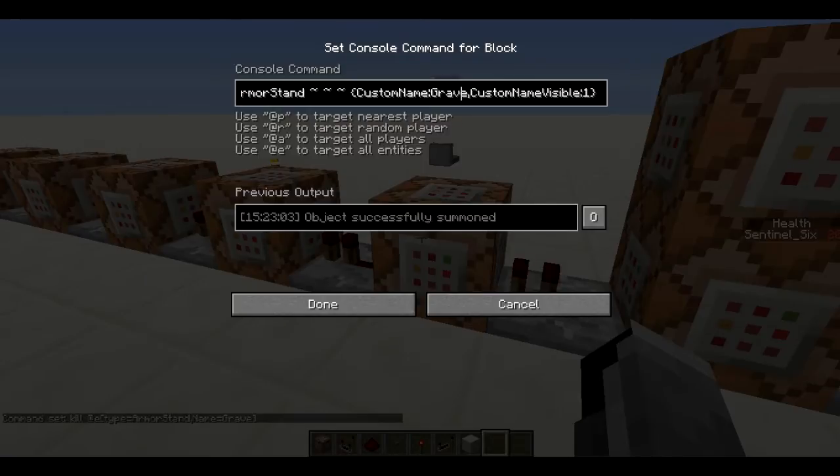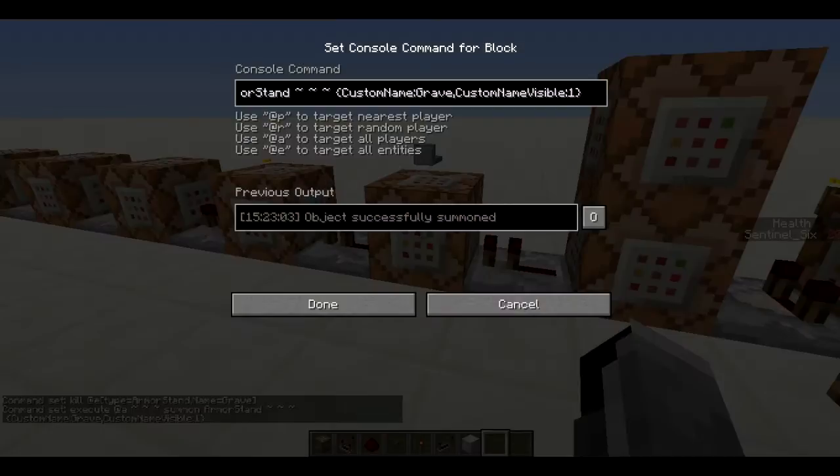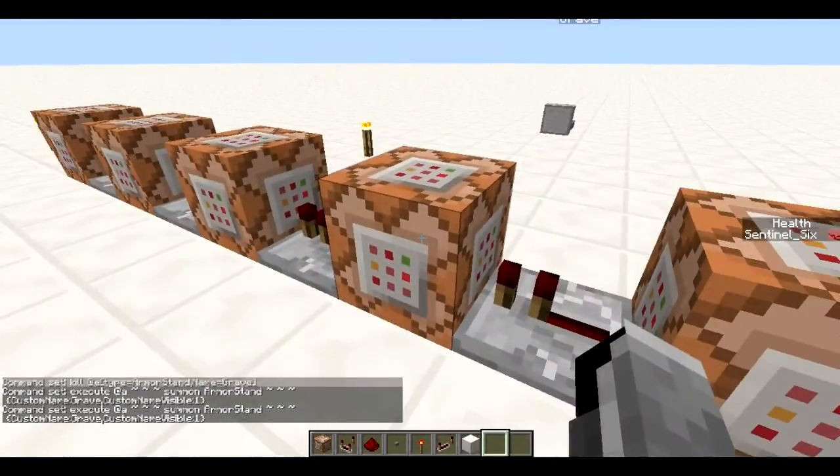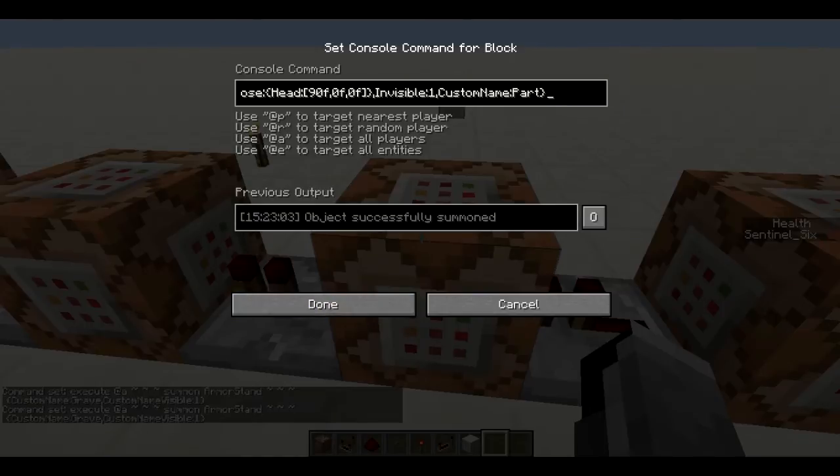We give the armor stand the custom name 'grave', and 'custom name visible' makes it so you can see the name even when the armor stand itself is invisible. But as you can see, that's not included in this command yet — and that's for a reason. Right now it's still visible, which is why when you die you briefly see this armor stand appear.